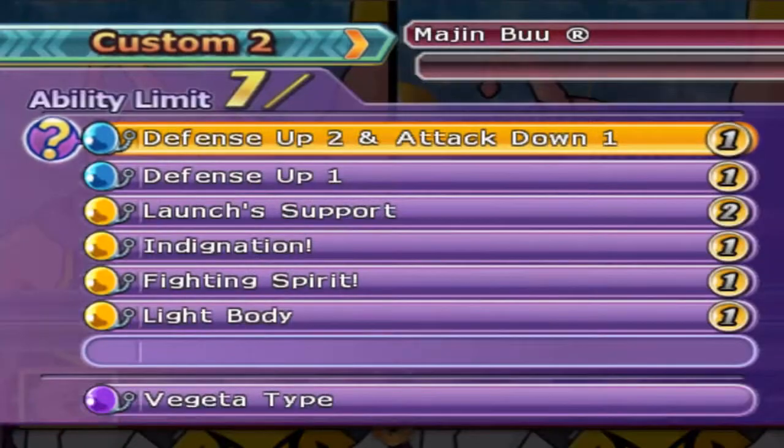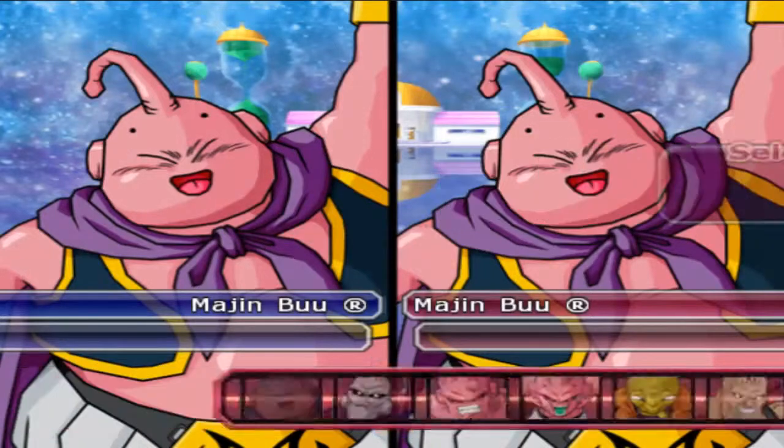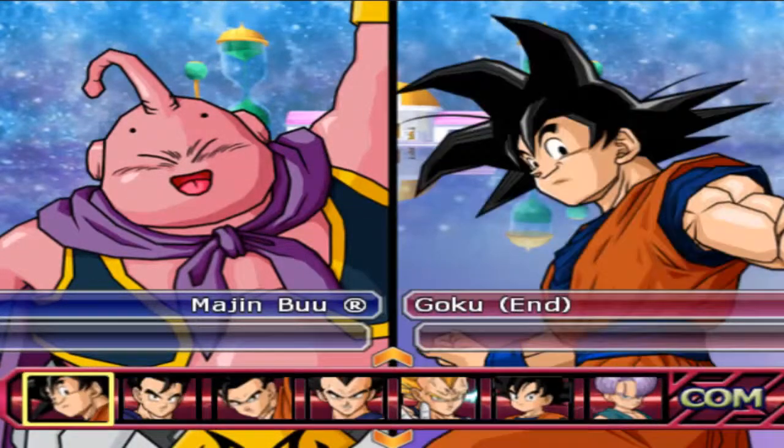Versus Majin Buu with a defensive B2 AI of Defense Plus 3 Attack Minus 1, Launch Support, Ignition, Fighting Spirit, and Light Body on Vegeta AI — pretty nice build there — and Oob.